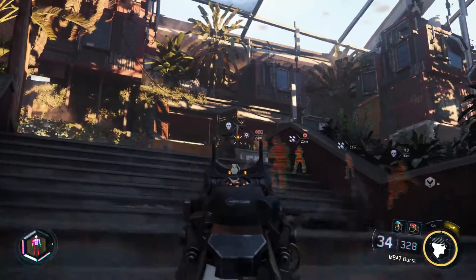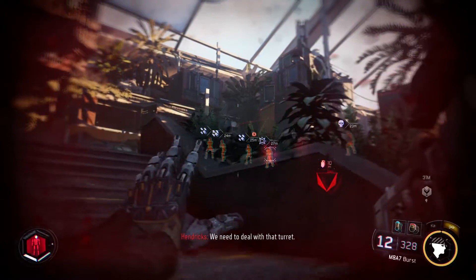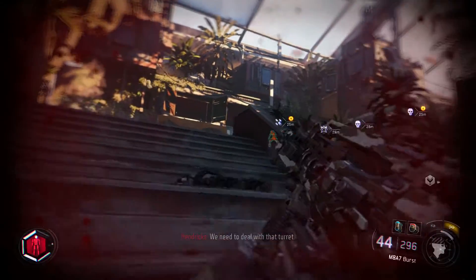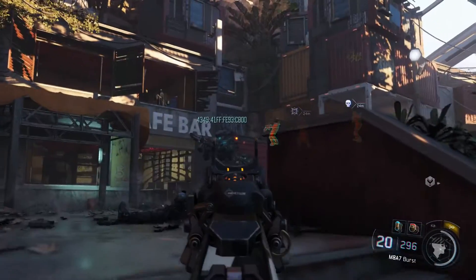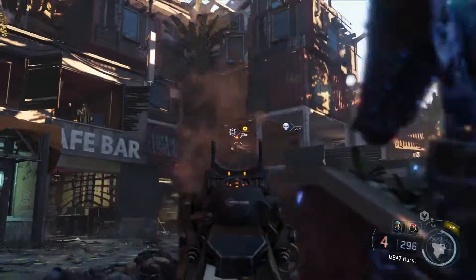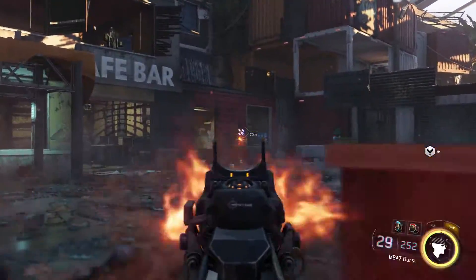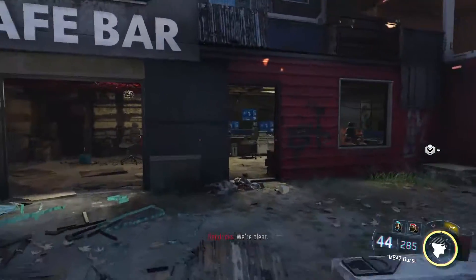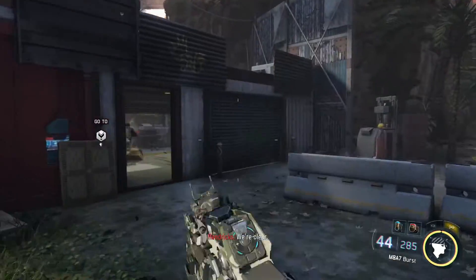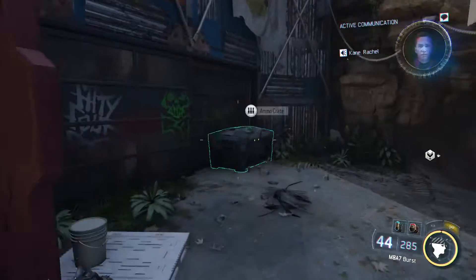Now we've also got to get through a couple turrets, which is no big deal. There are some cyber cores that can make you take control of turrets, but I recommend the Chaos Core. I think the stun abilities are a lot better than taking over turrets — it's not really as effective as just stunning people. So stunning people is going to make it a lot easier.